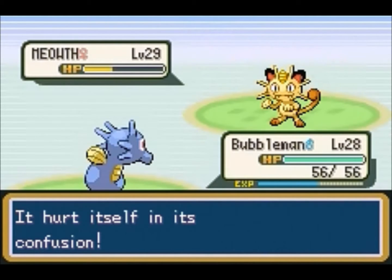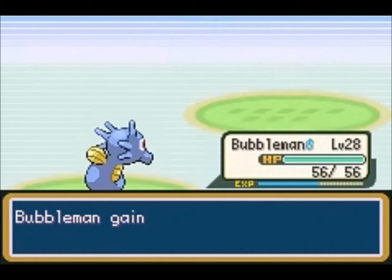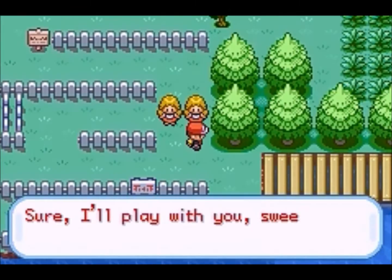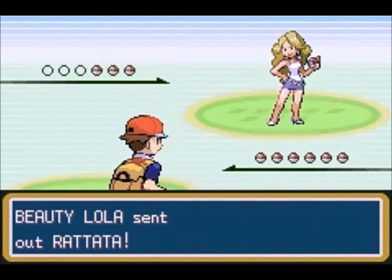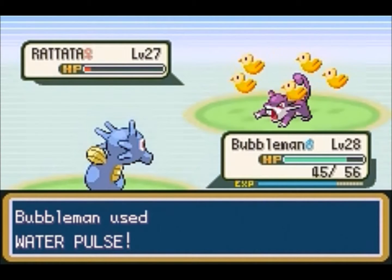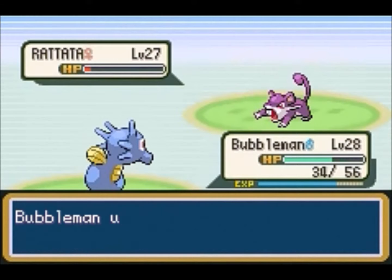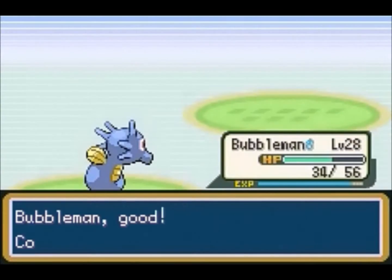Just gonna heal up Bubblebeam right here. This Meowth's gonna go for Growl — why do they tend to do that? I mean, Horsea does not know any physical moves at all. We have another Beauty — she's gonna go for Raticate, Quick Attack's gonna hit us like always. Oh, I thought we were gonna finish it off, but Water Gun gets it in the end.